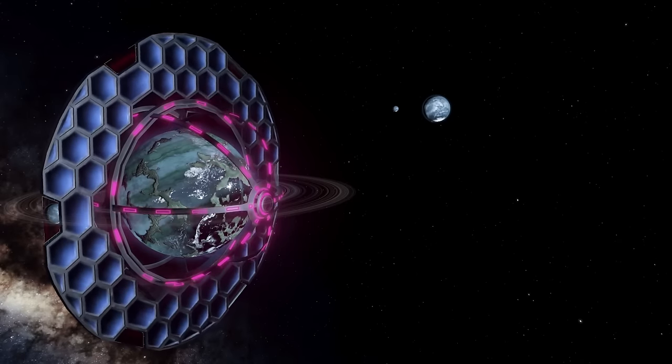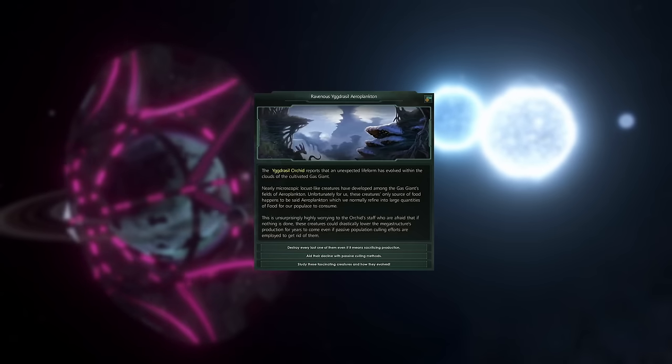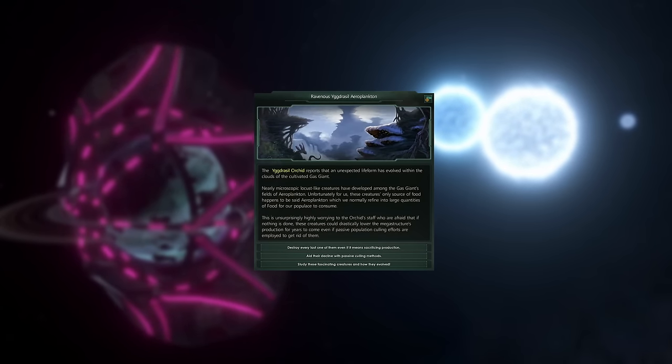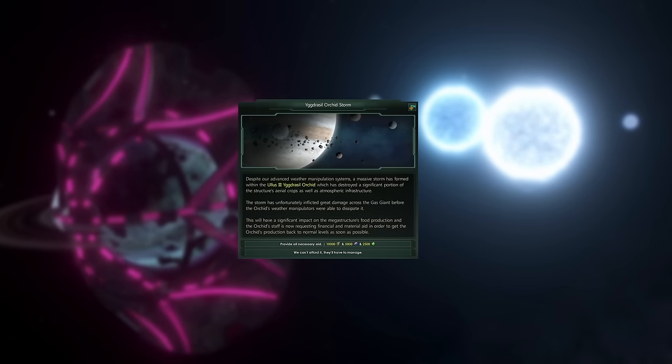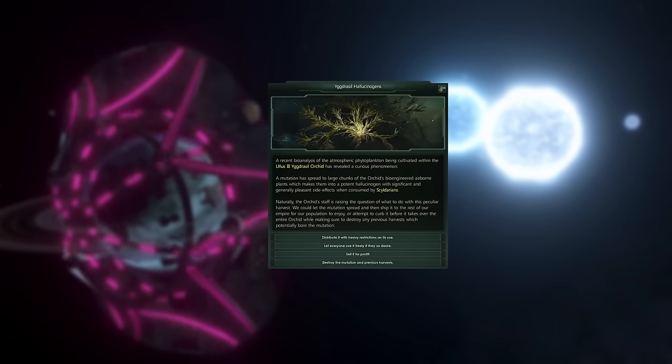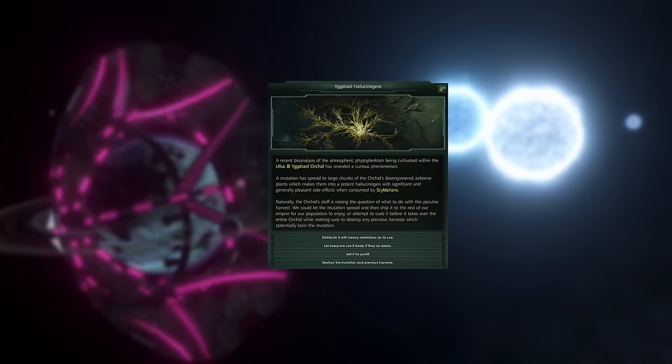These figures however may change as a result of different events. A new lifeform may evolve and consume food produced by the structure. A storm may occur on the gas giant causing the orchid to malfunction, or a mutation might spread forming hallucinogens.